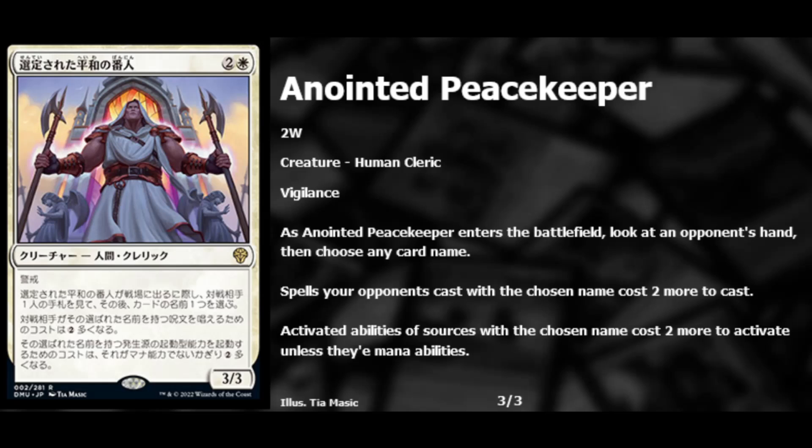Next we have Anointed Peacekeeper — white and two for a 3/3 human cleric with vigilance. When it enters the battlefield, you look at an opponent's hand, then choose any card name. Spells your opponents cast with the chosen name cost two more to cast, and activated abilities of sources with the chosen name cost two more to activate. This is great for new standard and probably other formats, but also amazing in commander — because it says opponents plural, if everyone's playing the same card like Brainstorm, you can name it and now all those spells cost more. A three-three with vigilance for three seems pretty good.